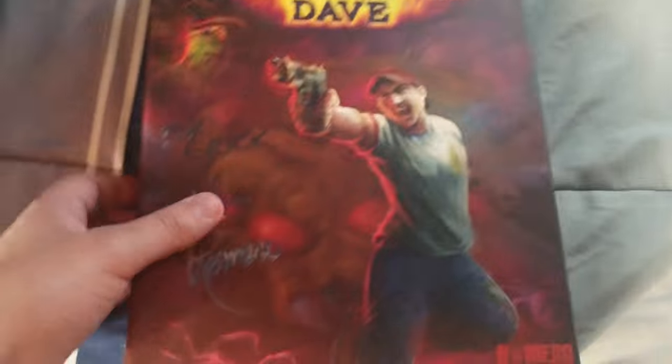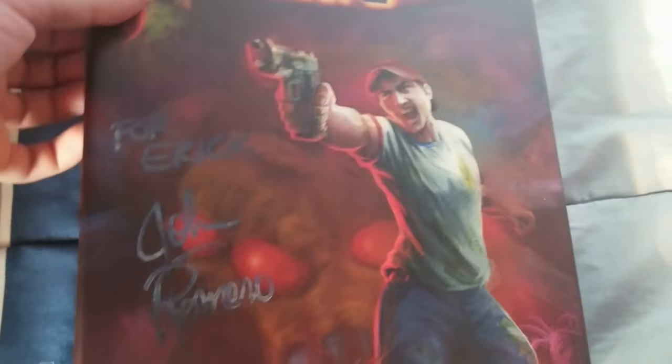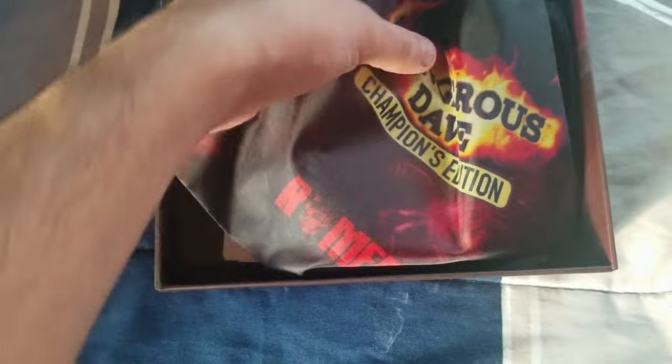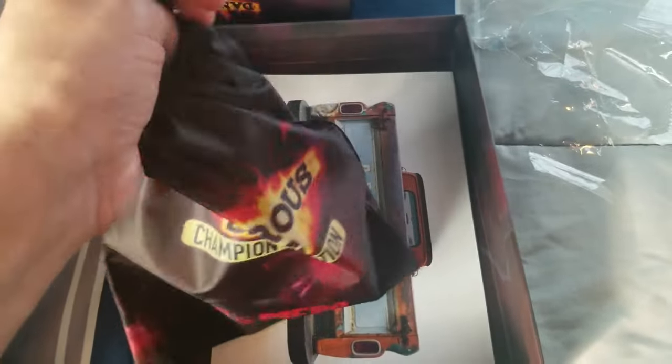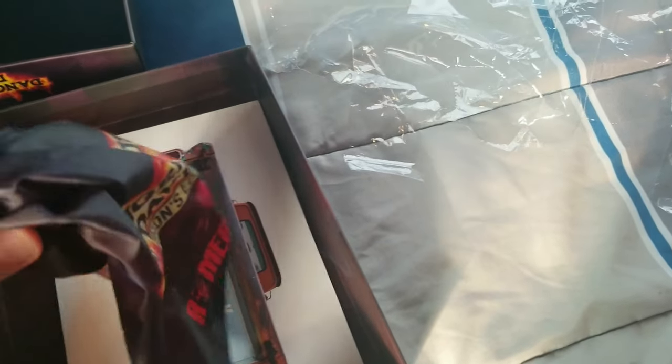Wish I could do a Deathmatch game with you someday. It's a magnet. Now that we got that, let's open the box itself. What we got here? A little baggy — we have the stuff inside. Let's take a look. I assume the games are on the USB stick — is that correct? I'll probably check that later.